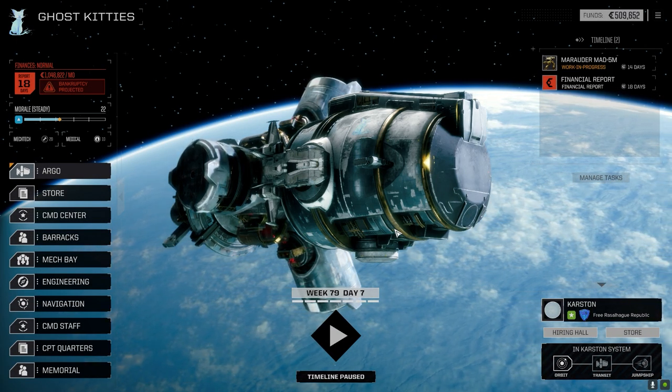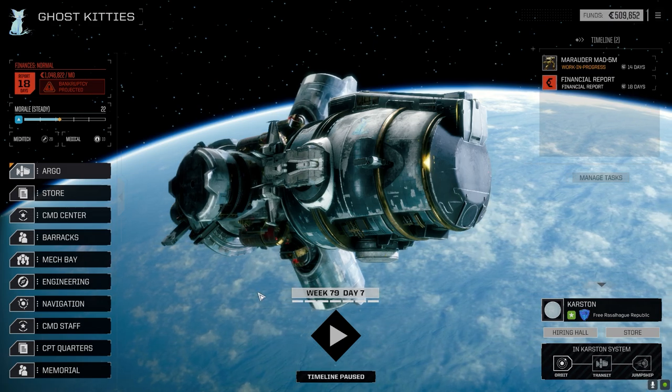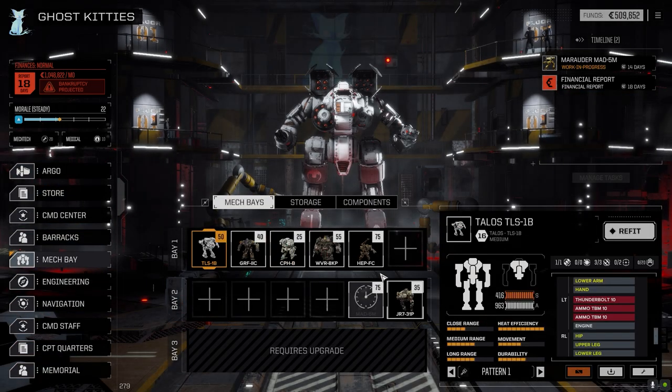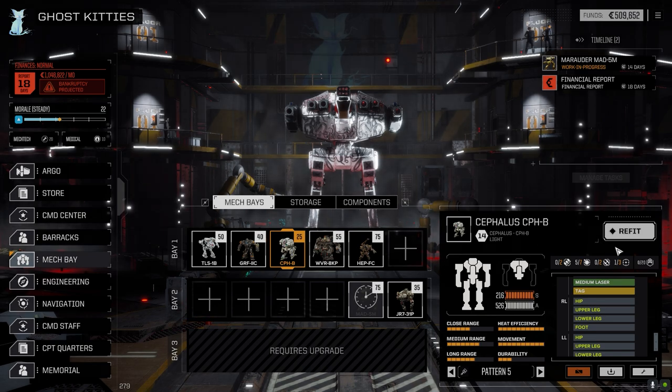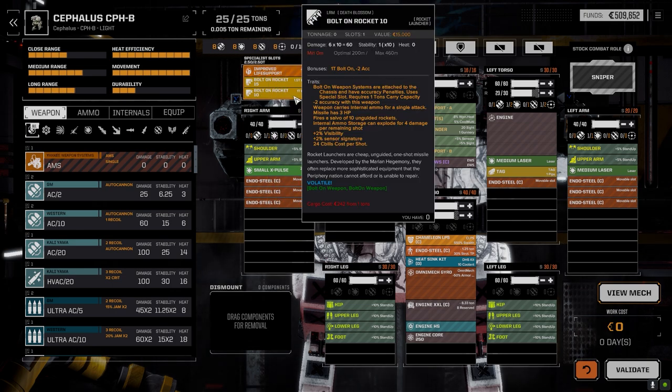Hey everybody, welcome back to the channel and another episode of Inheritance. We've arrived in system, the mods are still working away, Halopolis is back and ready to go. Let's go to the mech base. I got a couple of minor things — I pulled out the BPod we had in here because we weren't really using it, and put a bolt-on Rocket 10 in here.